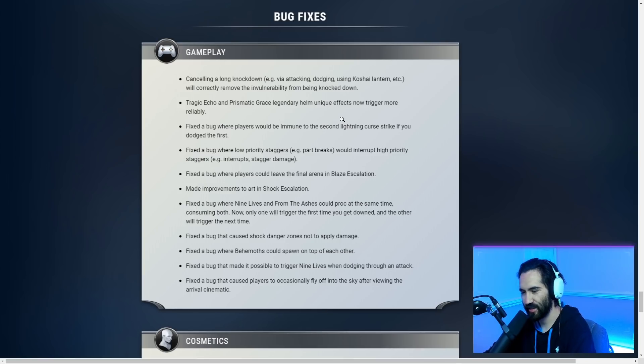Fixed a bug where low priority staggers and part breaks would interrupt high priority staggers. It's more of a feature than a bug fix — there's now a hierarchy of interrupts, so you won't have a behemoth get up right after you land an interrupt just because you broke a part immediately after. It prevents the behemoth from staggering and then instantly moving away repeatedly, which is a good quality of life.